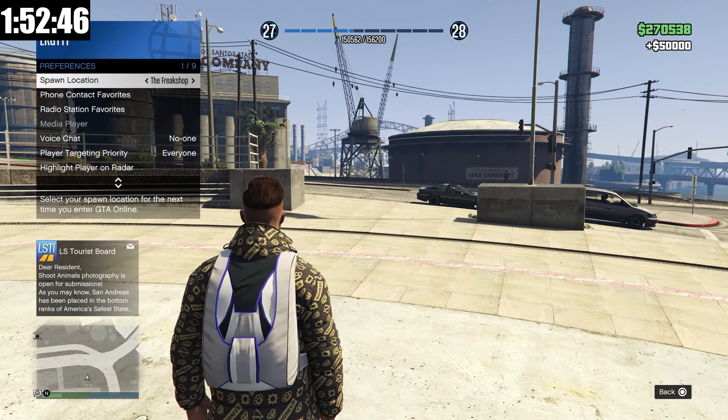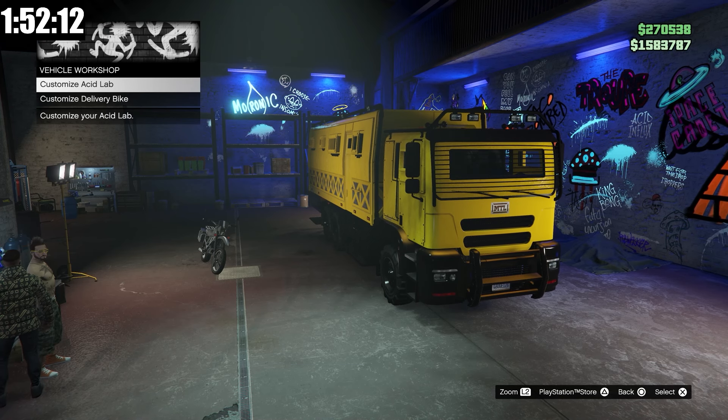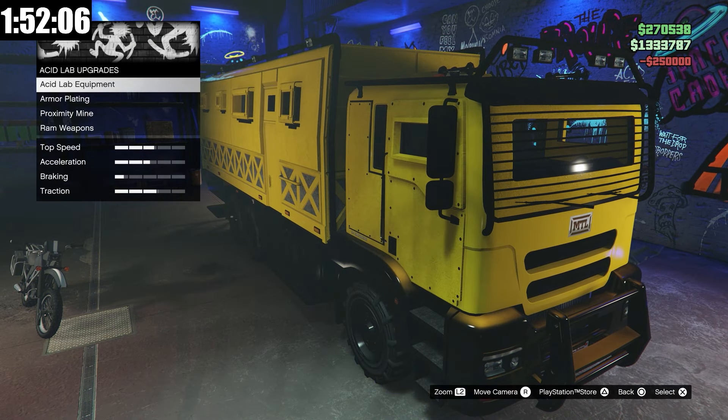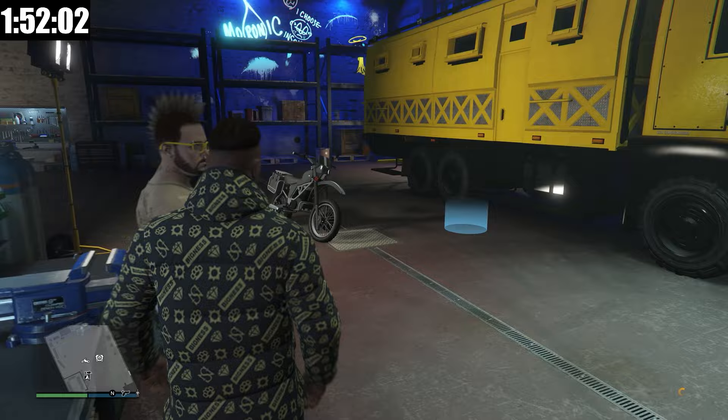So we just go here, talk to Mutt, go to customize Acid Lab upgrades, Acid Lab equipment — $250,000. This will greatly increase the amount of money we can make from the Acid Lab overall.